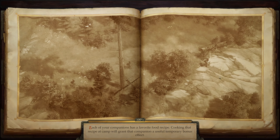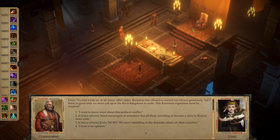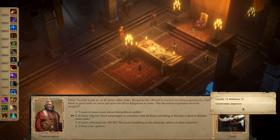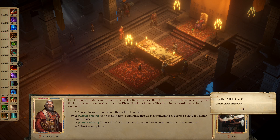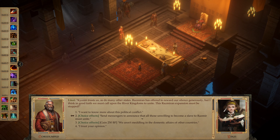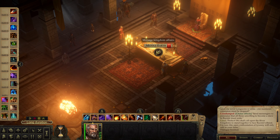Check out Throne Room — this should be from the rank up. Get Loyalty, get Relations. Unrest state improves — it doesn't actually improve because we are at maximum. Or we can gain 250 BP. This gives me Loyalty and Relations. Announce that all those unwilling to become a slave to Rasmir must unite.